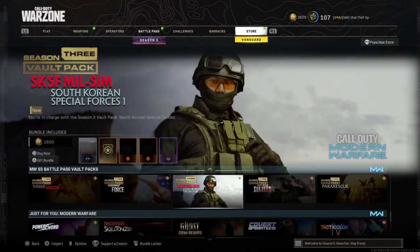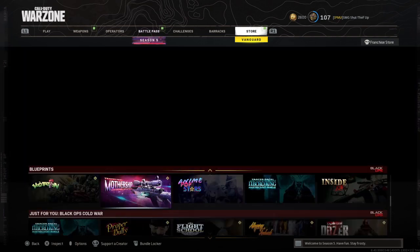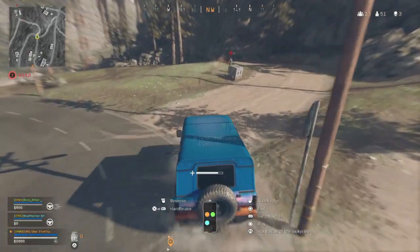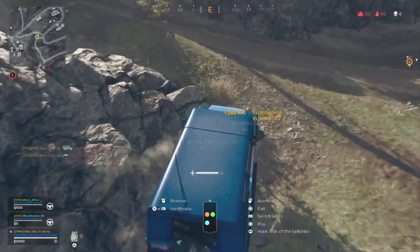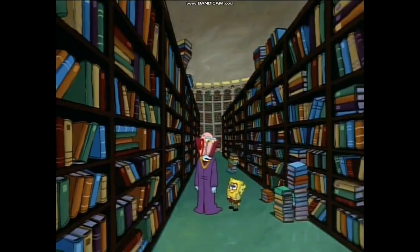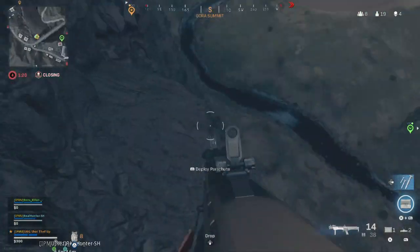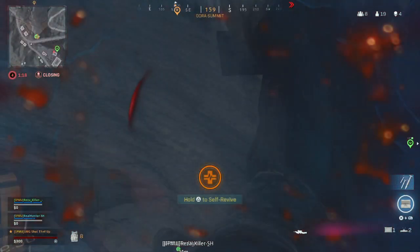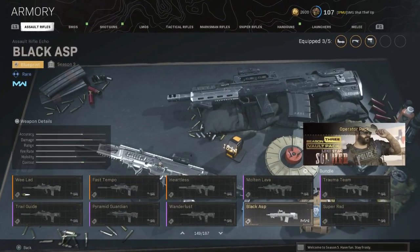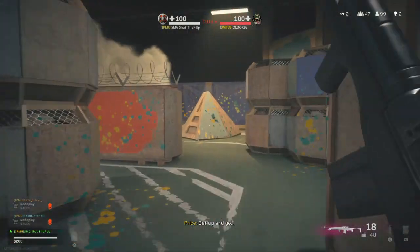If you can't see your Season 3 vault packs in your store, and you can't find them with the weapon blueprint either, this video is made just for you. Listen carefully and watch till the end. After doing some research and trying many times, I found a 100% guaranteed method — it worked for me. It will take some of your time though, and it's not going to be a 10-second life hack.